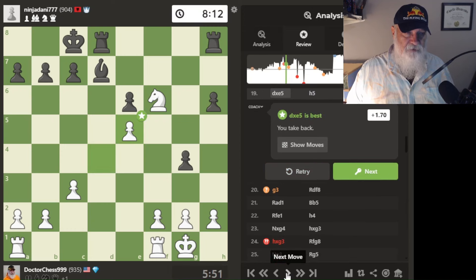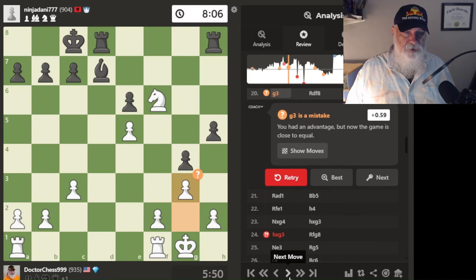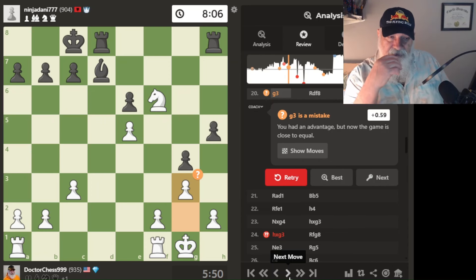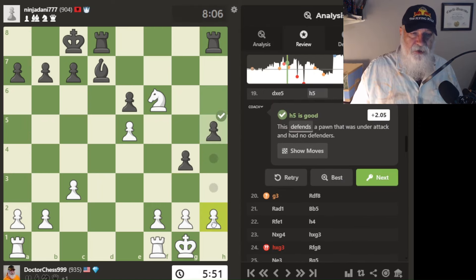He takes. I take. Then he moves his pawns up. I really need to have two pieces on this pawn so I can take it. I move this piece up. It doesn't like me moving that pawn up — interesting. That is not the way I should have gone. I wonder what move I should have taken.